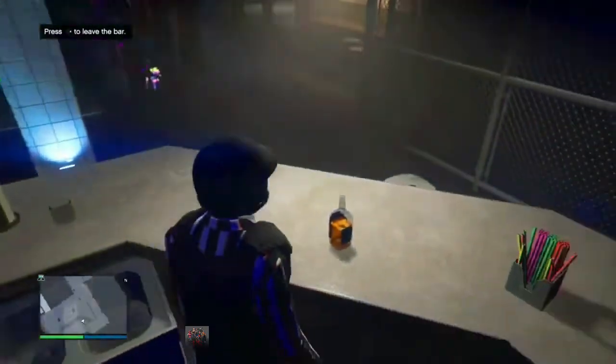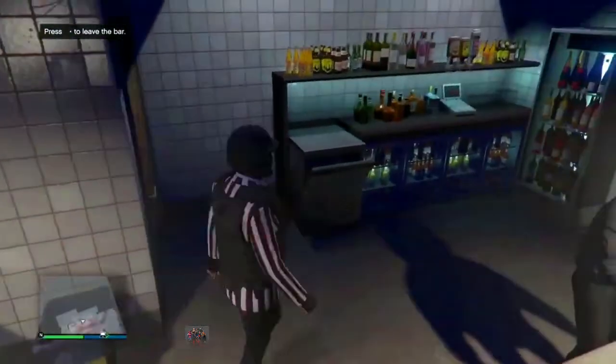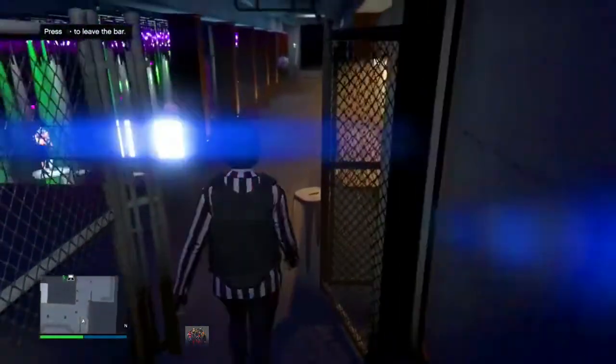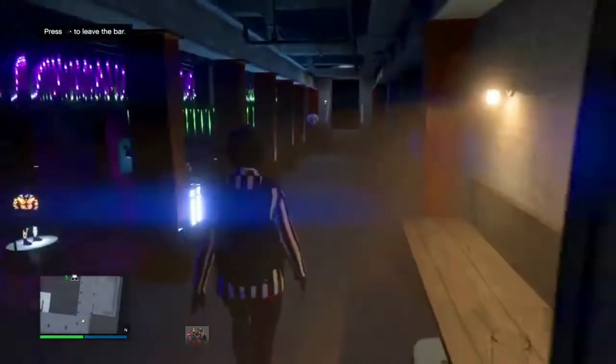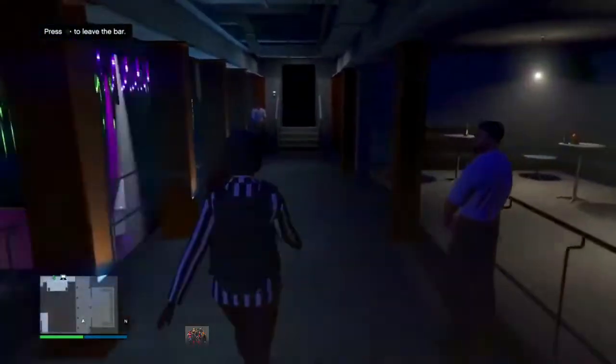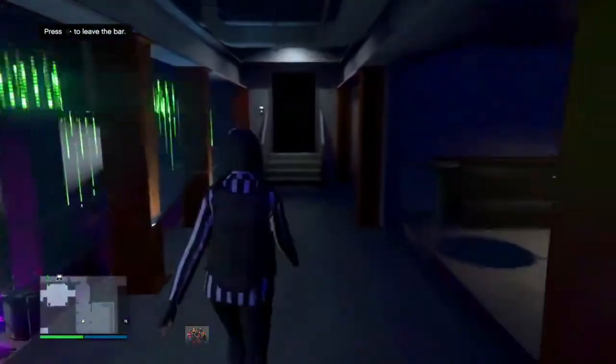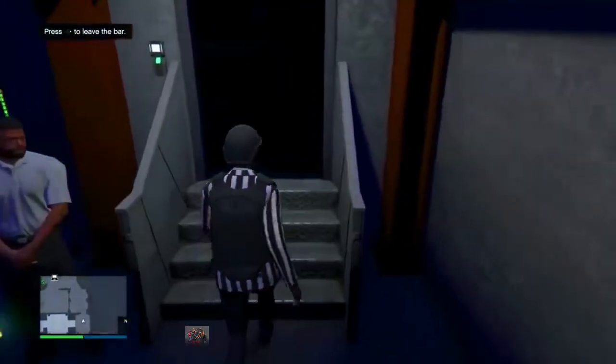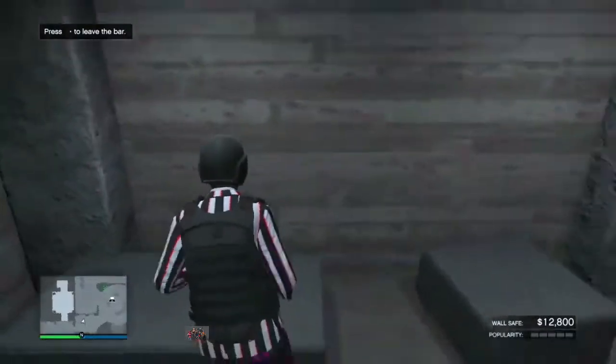Now we're going to hit purchase shark cards. Back out. On the top left you'll see 'serve drinks' — press right D-pad to serve drinks. That's the thing you need.